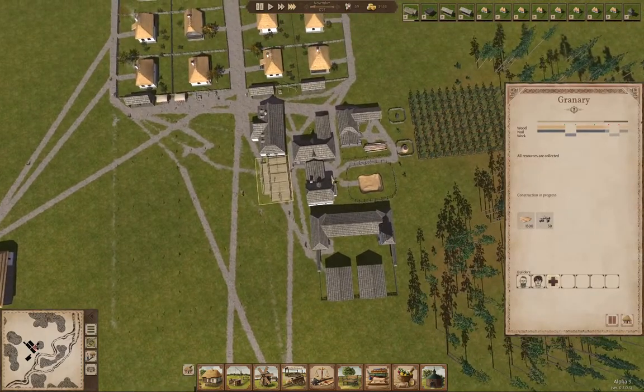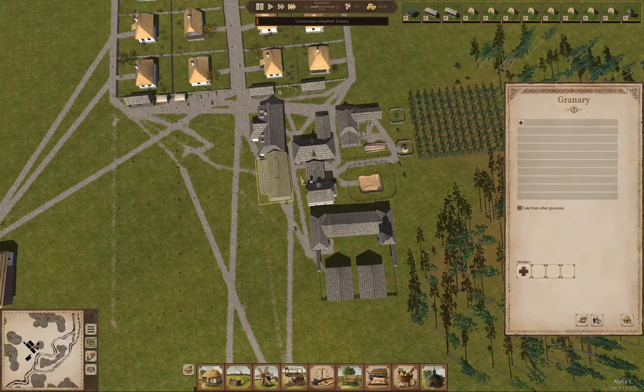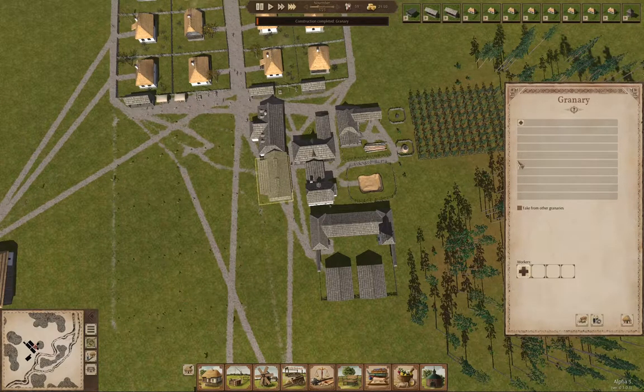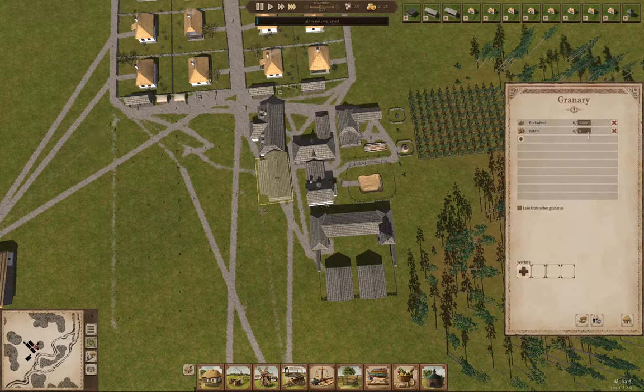That's a granary, and I'm going to store grain and stuff in there — novel concept, isn't it? Hopefully we get a messenger from somewhere. We'll hire women here and add buckwheat — we'll store 10,000 of it. And potatoes — we'll store 10,000 of it. We'll hire women into there.